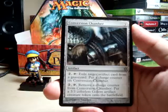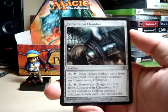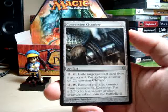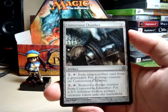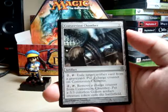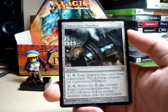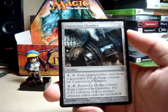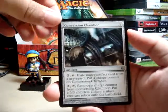The first uncommon is a Conversion Chamber — I haven't seen one of these in a while. It exiles target artifacts from a graveyard and puts a charge counter, moves a charge counter. I guess if you happen to have a whole bunch of artifacts in the graveyard, you can slowly but surely turn them into golems.